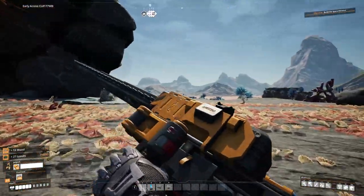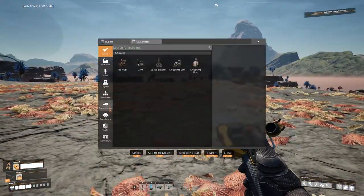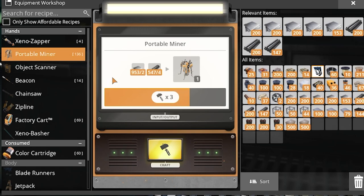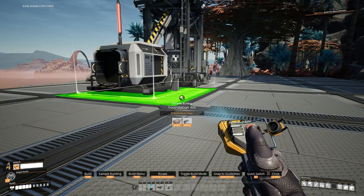With the trees and bushes gone, we need to figure out where we're going to build. I think I'll just use the world grid. Let's grab a foundation, place this down, and roll with it. Foundation down, quickly make one of these, remove this, add more foundation, make a hole for the miner, add the miner, and then fill in the hole.